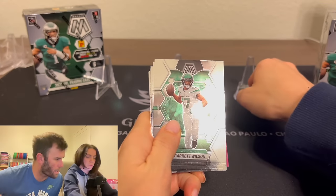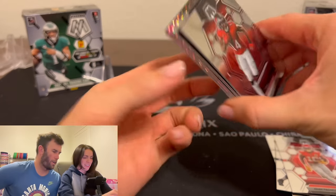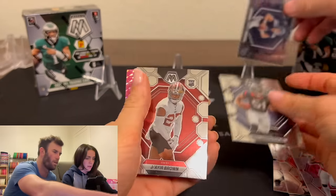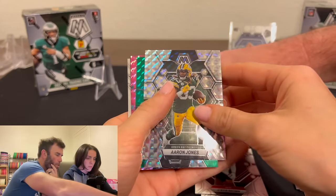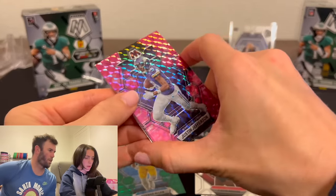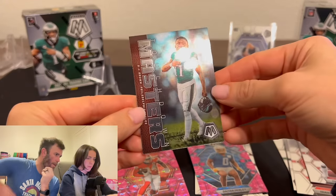Alright, so this is the value pack — lots of color. You get the pink in the background. We've got a Pacheco, a Will Levis on the NFL debut — that's our best card so far, first rookie quarterback. Will Anderson too. There's a green prism and a silver Mosaic prism. Justin Jefferson on the pink. My goal is by the end of this video for Kelsey to actually enjoy opening Mosaic.